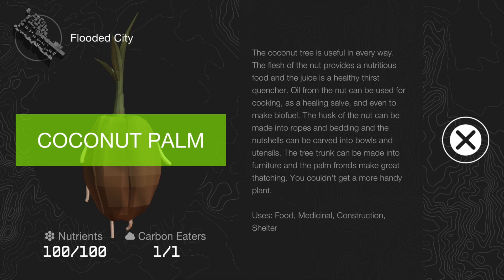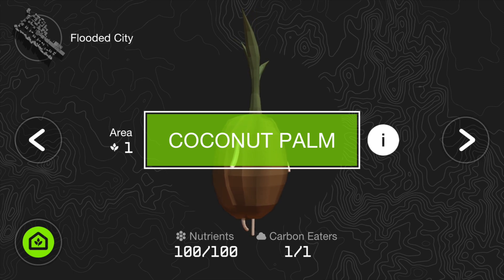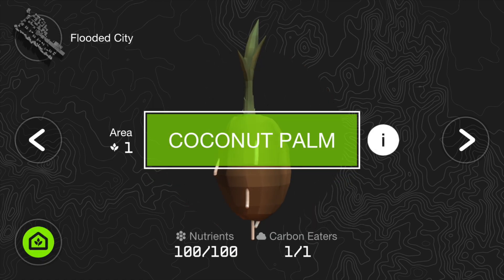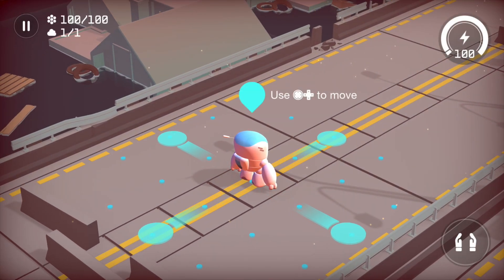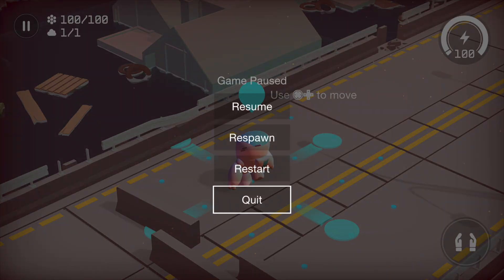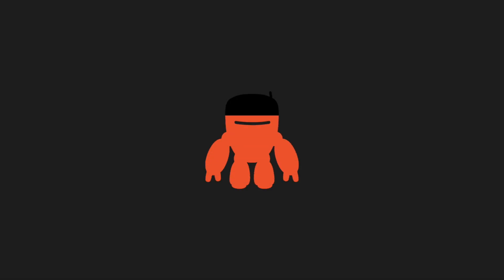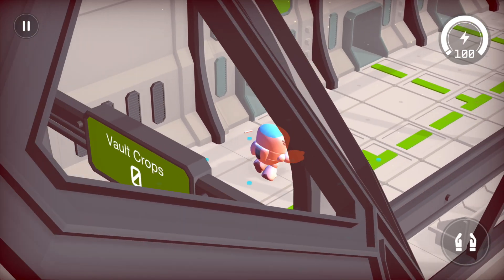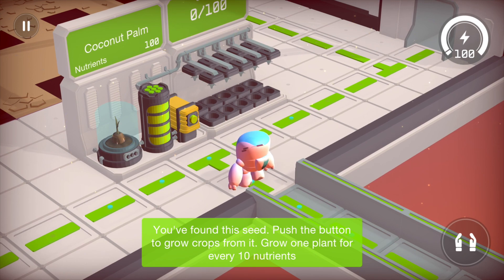That's awesome — uses: food, medical, construction and shelter. I wonder if we're going to be able to start constructing shelters and stuff like that. That would be awesome. Anyway, so we got ourselves a Coconut Palm — what can we do with it? Vault Crops — Coconut Palm, so this is where we're going to plant it. You found a seed — push the button to grow the crops from it. Grow one plant for every 10 nutrients.